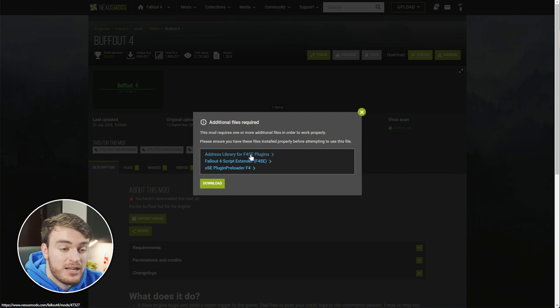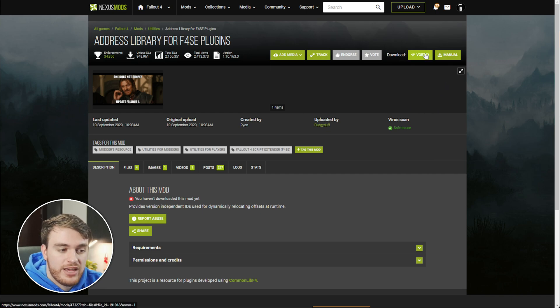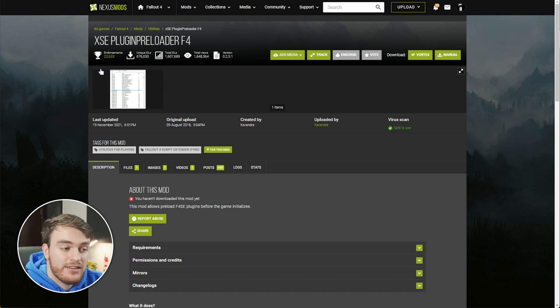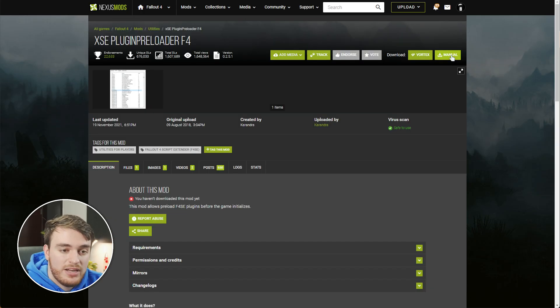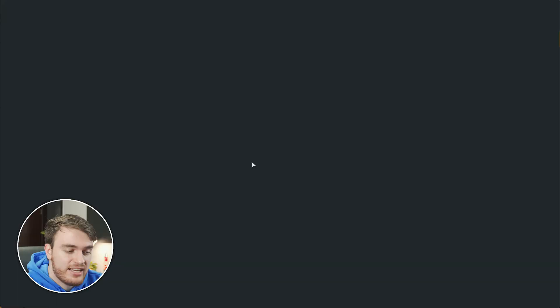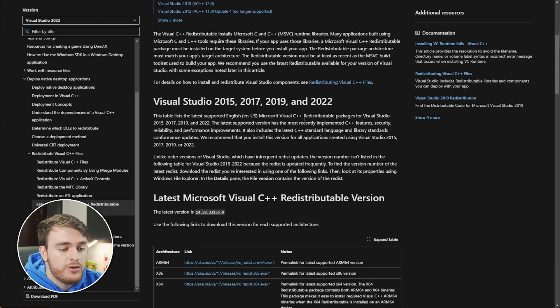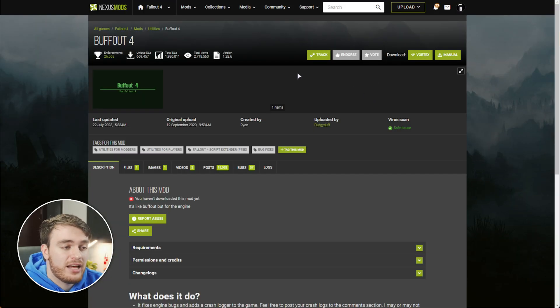I'll open Address Library for F4SE Plugins and the XSE Plugin Preloader in new tabs. We'll go ahead and install Buffout 4 with slow download, then the first requirement, Address Library — click Vortex, followed by slow download — and finally the XSE Plugin Preloader, Vortex, and slow download. As you can see in the pop-up, we had a different requirement, which was the Visual C++ Redistributable. If you've already installed this because of different games previously, you can skip over this. Otherwise, click the link and you'll be taken across to the C++ Redistributable page, where you can scroll down and download the latest installers, most likely the 64-bit version. Now we should be done installing Buffout 4.